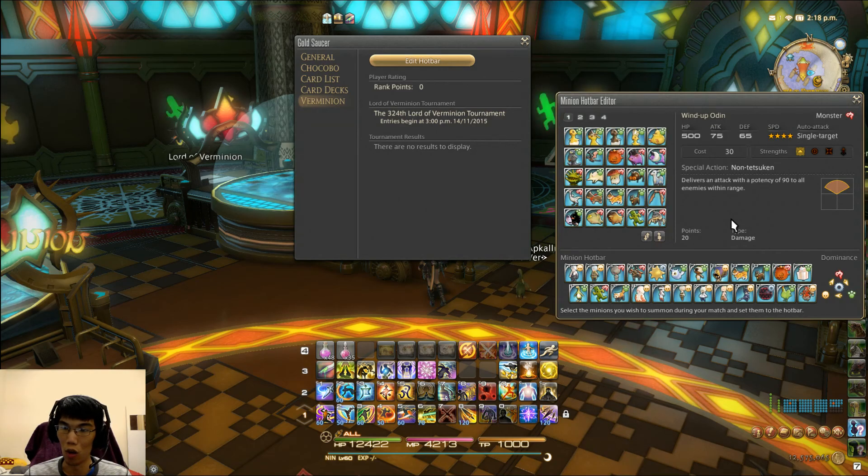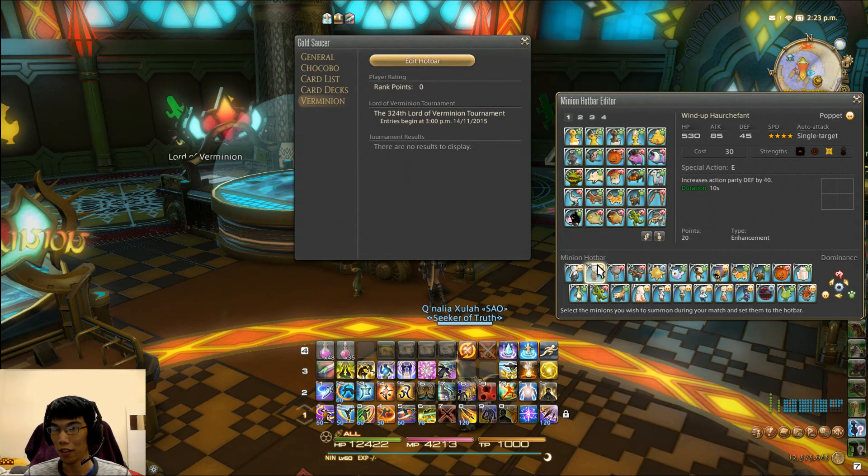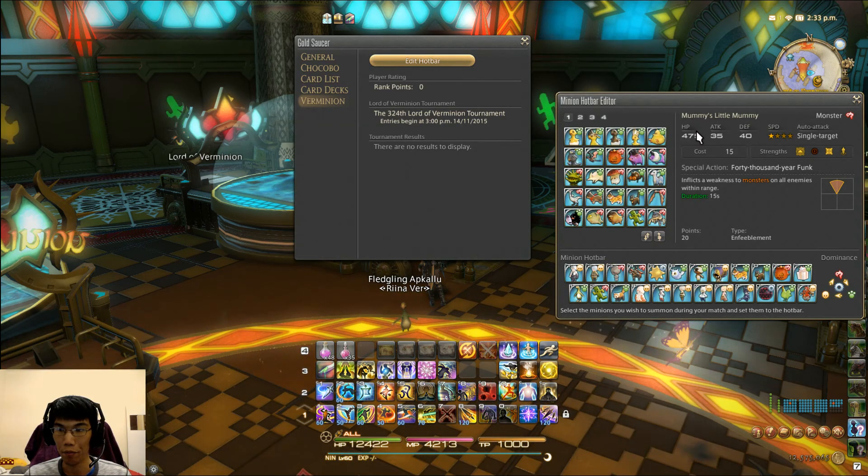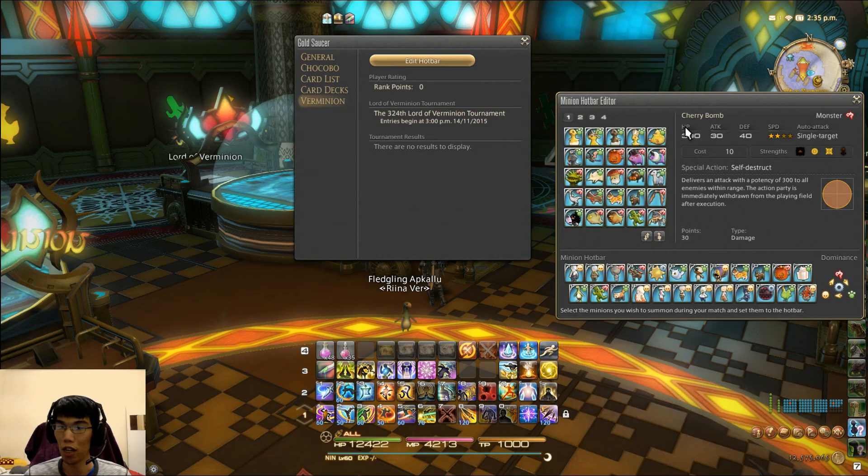Now that we've covered the all-round minions, let's move on to what I call the Shield Destroyer. The Shield Destroyer basically goes and destroys the enemy shield. I use Windup Horsifant for that — his strength is against shields, he has high attack and a pretty good amount of HP. His defense isn't that important because he's not going to fight much; we're just going to have him camp the shield. If you don't have Windup Horsifant, I suggest getting either Mummy's Little Mummy or Cherry Bomb.